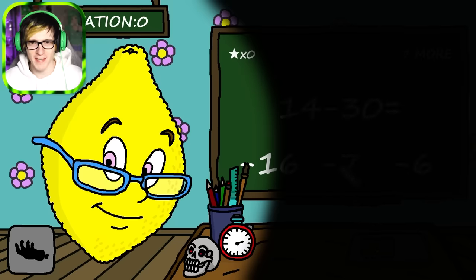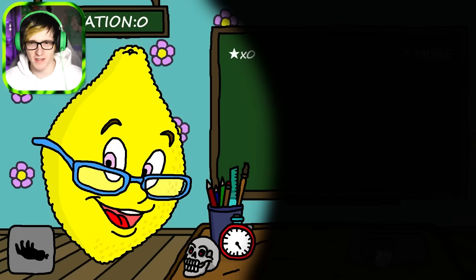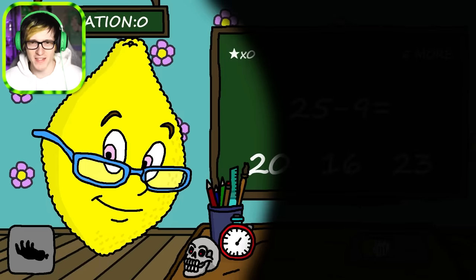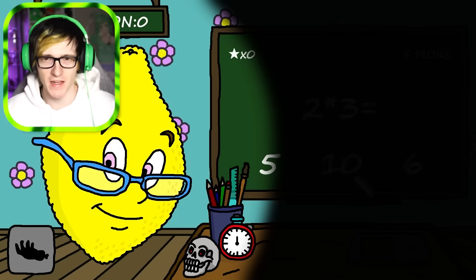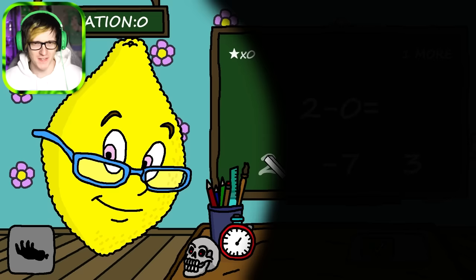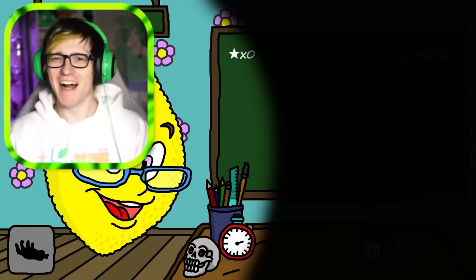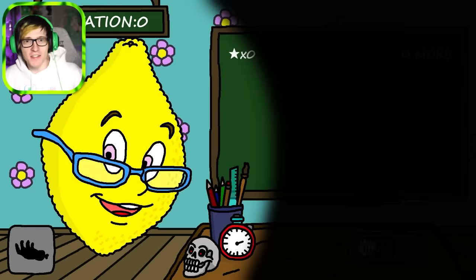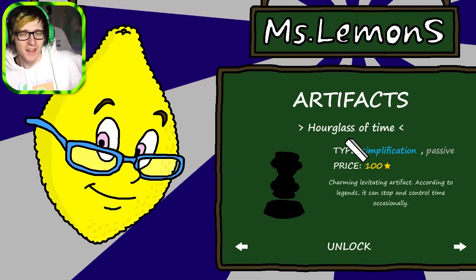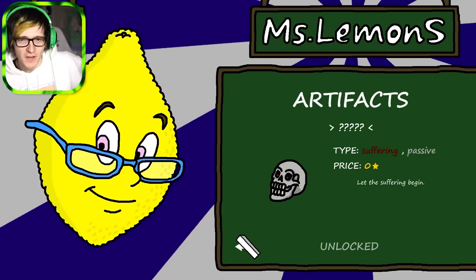14 minus 30 - it's gotta be minus 16. Negative 28. Good job, two more. Two minus zero is two. This is weird. I don't trust this. I got no stars. I couldn't even see that I wasn't getting any stars. What was the point of the skull? Can I take it off? How do you take it off? I don't think you could remove it, guys. If I can't get any stars, what do I do? I feel like it doesn't matter. Like, none of this matters. I can just get them all wrong.